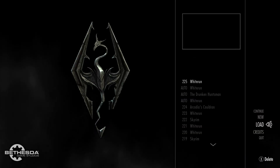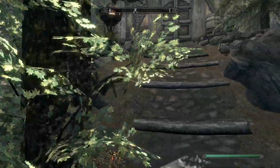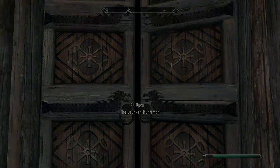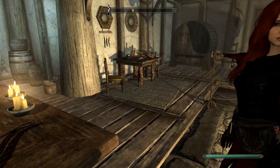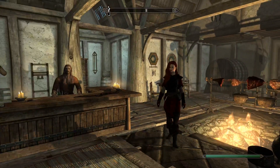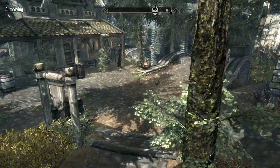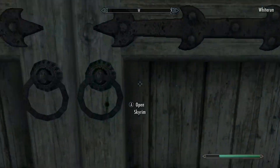Let's reload this save one more time and go back into the Drunken Huntsman. At least according to the mod description I read, that is where our companion Ella is supposed to be. Let's check it out, see if she loaded. And okay, that's good news. I'm slightly disappointed — she looks great, but in the mod picture she had a little bit more of a slinky outfit on. But now that we have some mods loaded, let's actually go outside of town and see if we can fight a few things and test some of these out.